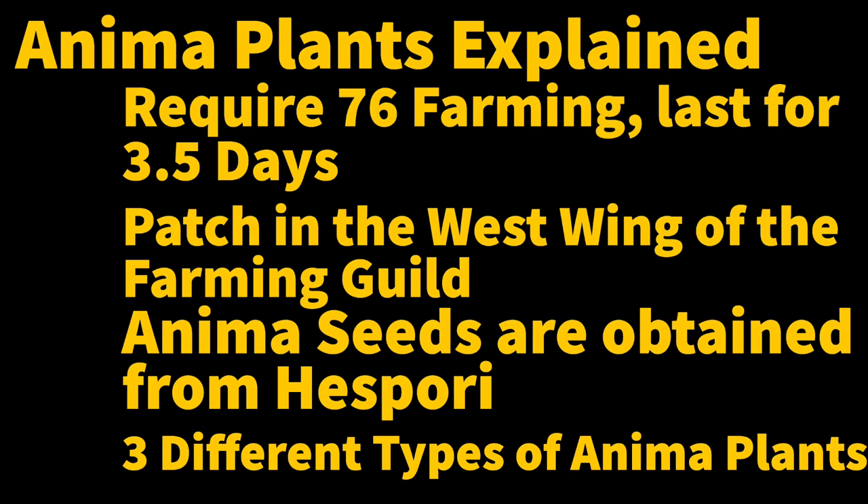Planting anima seeds requires 76 farming. The plant will last for roughly three and a half days. It can't become diseased, so you don't need to treat it with ultra compost or anything like that. Once you plant it, its effects are going to persist until it dies.